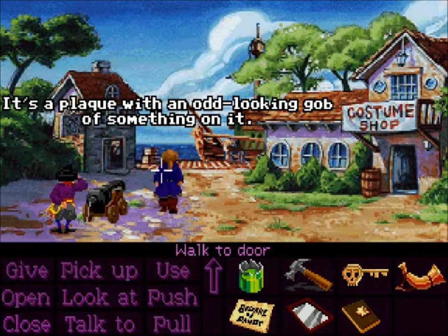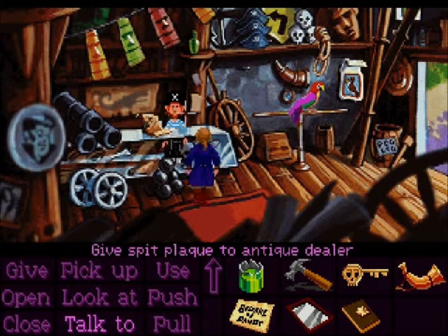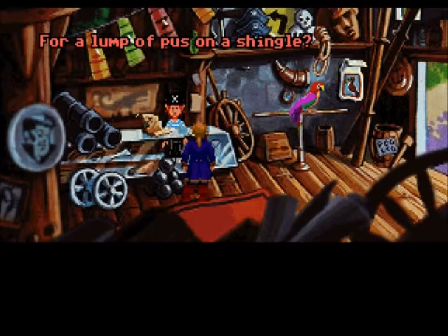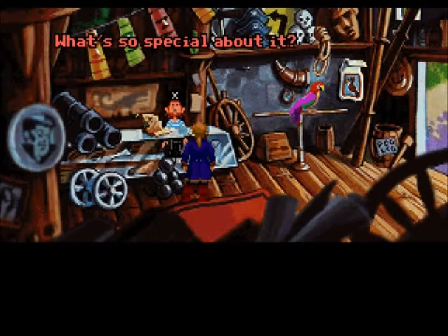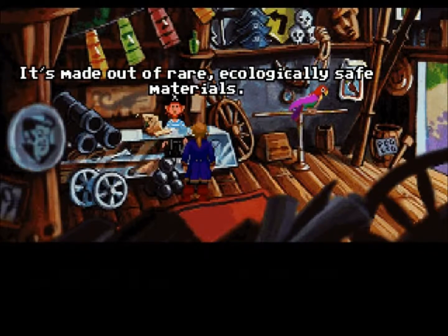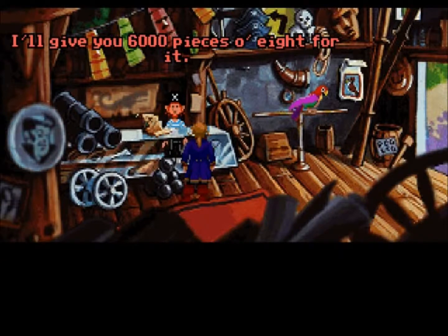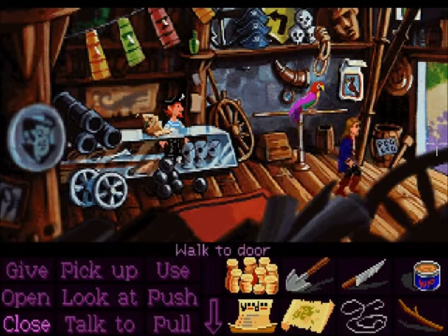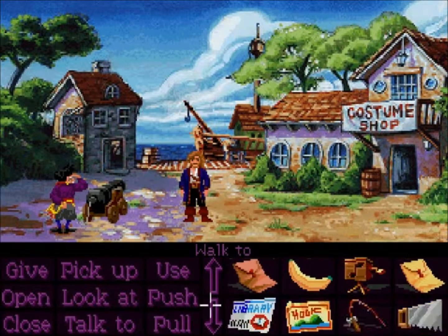Remember the guy in here in the store said that he likes to collect all kinds of things? Well, how about him liking a spit plaque? How much will you give me for this plaque? I'm not interested. It's worth a mint. For a lump of pus on a shingle? That's not just any lump of pus - it's made out of rare, ecologically safe materials. That would make it very valuable. I'll give you six thousand pieces of eight for it. That'll be enough for me to charter her. I'm rich!